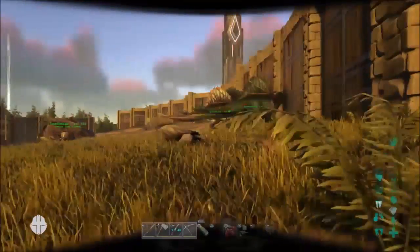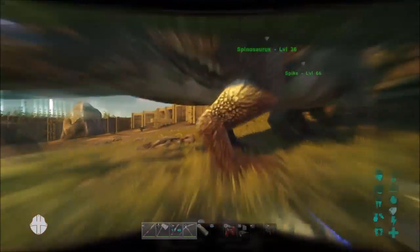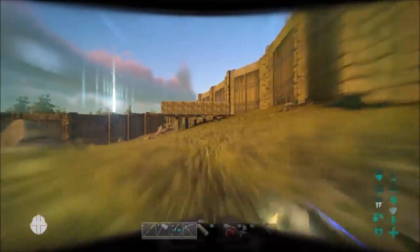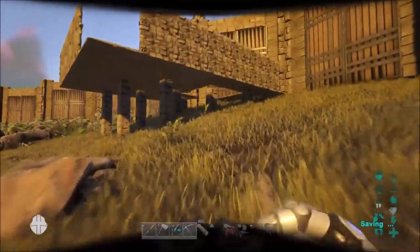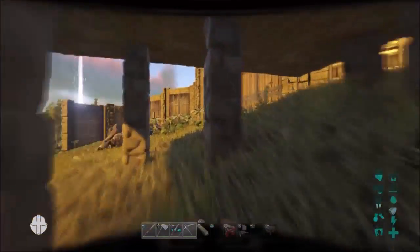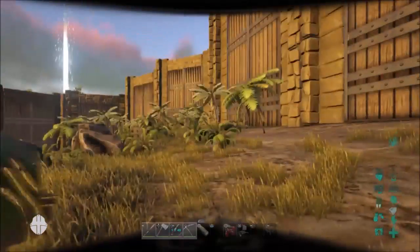Now we're going to do the leggings — you can super run. It will just kill stuff. See this stone house right here? I've just demolished it — just ran right through it. It will destroy your own structures too, bear that in mind. It won't destroy metal, I'm not 100% sure it should — but yeah.